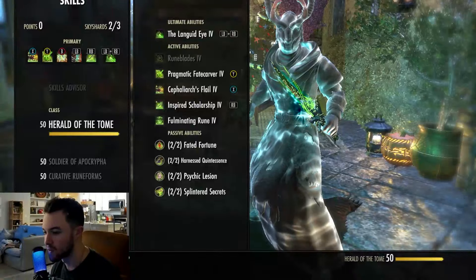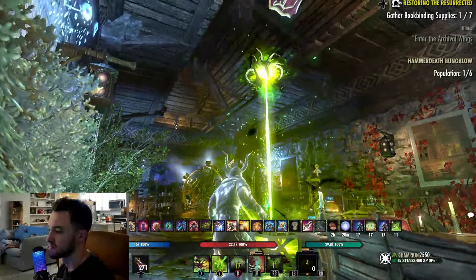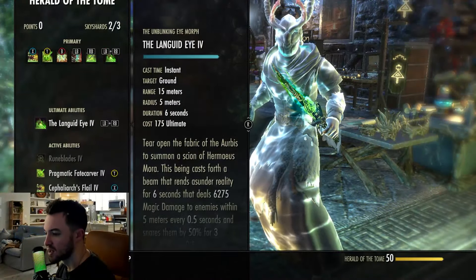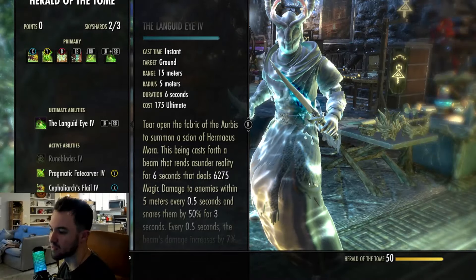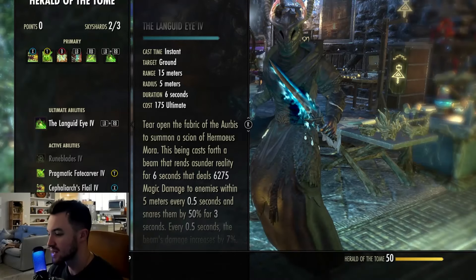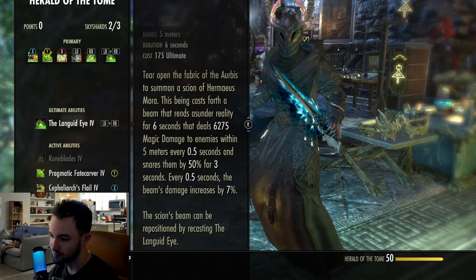The ultimate is Languid Eye — also from Herald of the Tome. It's the big floating watcher that goes over your head. Does a ton of damage — that's why we're using it. You tear open the fabric of the Aurbis to summon a Scion of Hermaeus Mora. This being casts forth a beam that rends asunder reality for six seconds, dealing 6,200 magic damage to enemies within five meters every half second and snaring them by 50% for three seconds. Every half second the beam's damage increases by 7%.